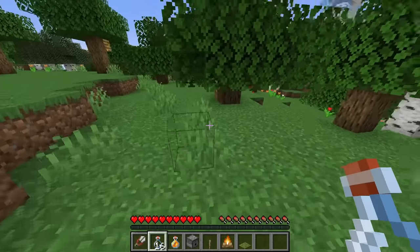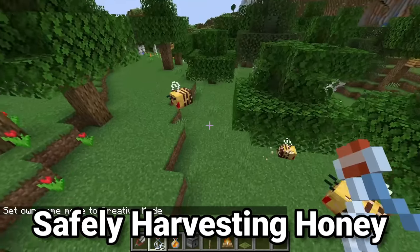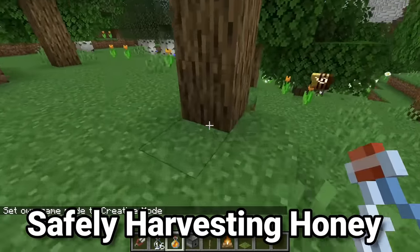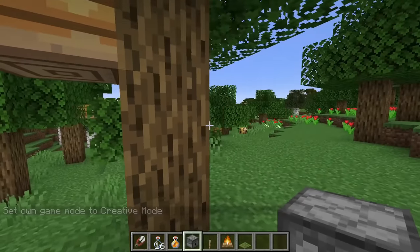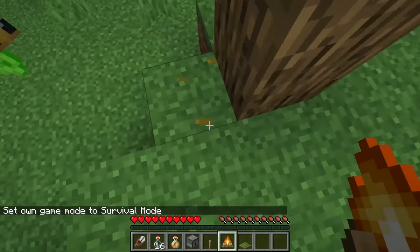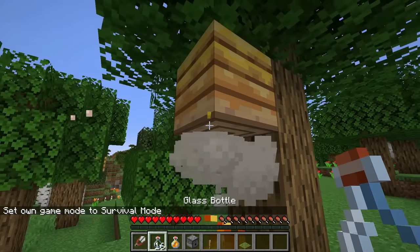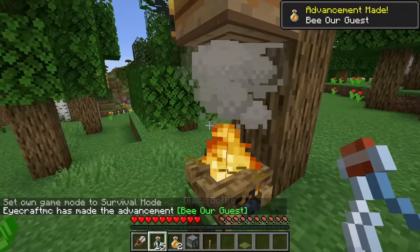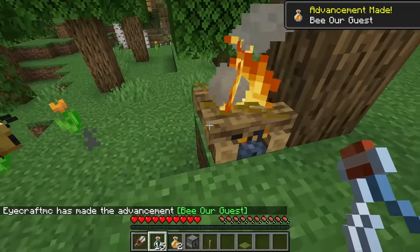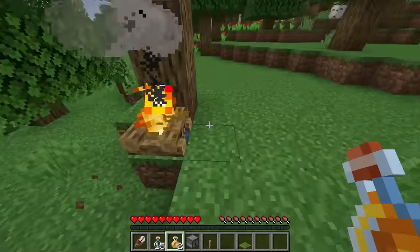Bees don't even stop being angry unless they haven't hit you for over 25 seconds. The trick you can do to avoid this is to pacify the bees one of two ways before you harvest the honey. The two ways are quite simple. All you have to do is either have a campfire below the hive. We'll try that right now in survival — place the campfire right here. And what we can do now is just harvest the honey. Let's try it with the bottle — and there we go. We even have the advancement 'bee our guest' because the bees are pacified and happy. None of them came out, none of them are angry, and that's a really simple way of doing that.